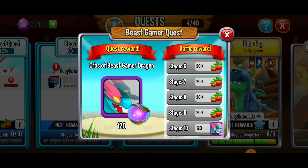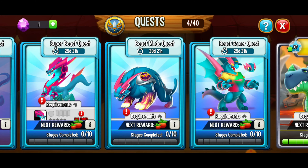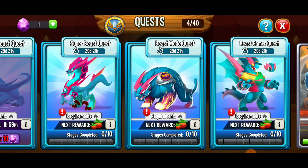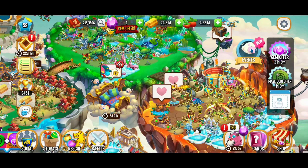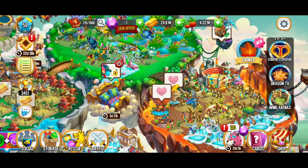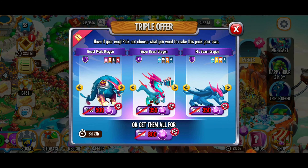We got a great amount of food and we're going to keep making our way through. If you want to work on your Super Beast Dragon, you can get a ton of food and some Super Beast Dragon orbs — 120 orbs, which gets you the first star of empowerment. Same thing for the Beast Mode Dragon, and same thing for the new Beast Gamer quest. This is really tempting — I'm thinking about this dragon a lot.